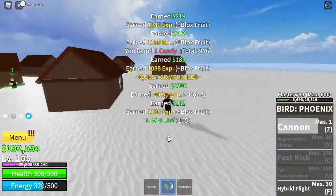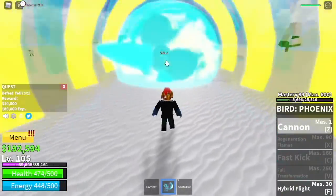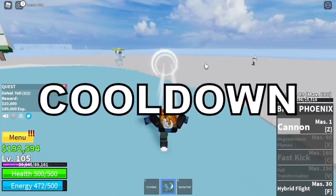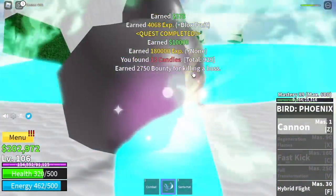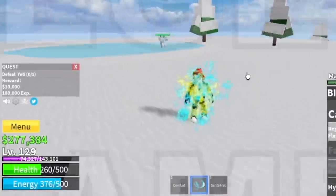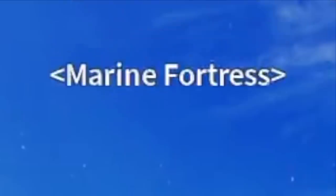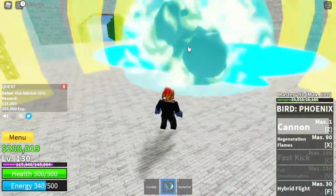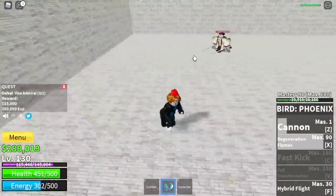When you reach that, things will be a lot faster. For the Yeti, your Z skill will push it back which will maintain your distance. Your Z skill has a short cooldown so everything will be easy. Goal here is level 130. With that new skill — the Regeneration Flames — now we have damage and heal. You need to go back to the marine fortress and start defeating the vice admiral.